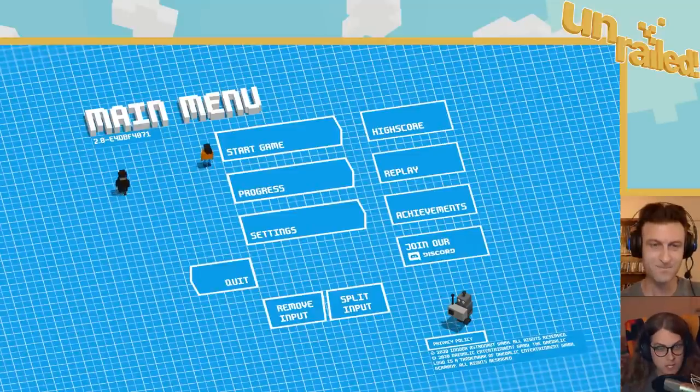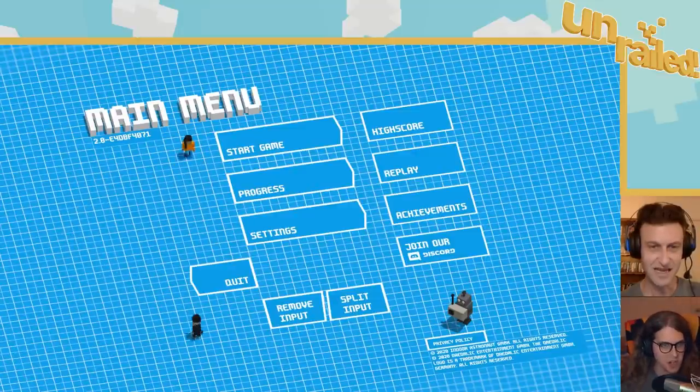Hello everybody, welcome to EZ Update. Don and I are going to play Unrailed — not derailed, but Unrailed. As you know, I'm not a method actor, I am a method player, and so I am the bearded hobo, Ian. I've selected the bearded hobo.